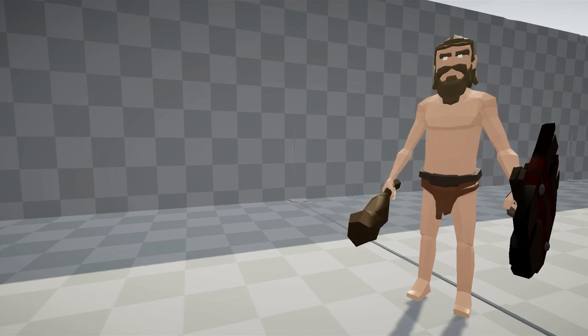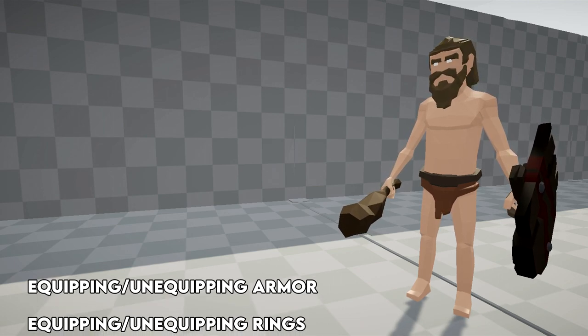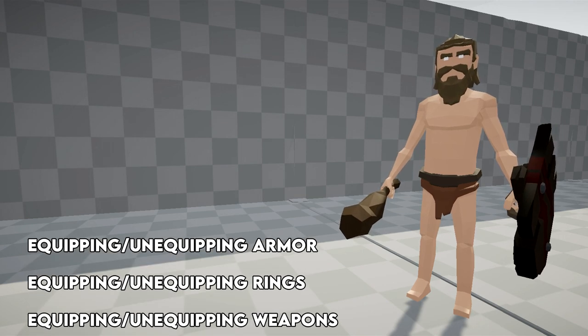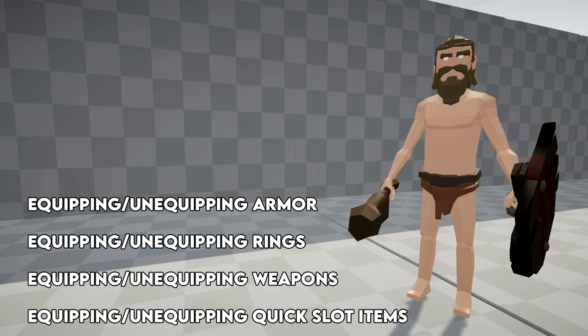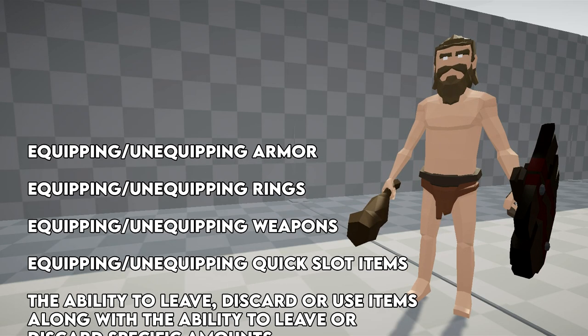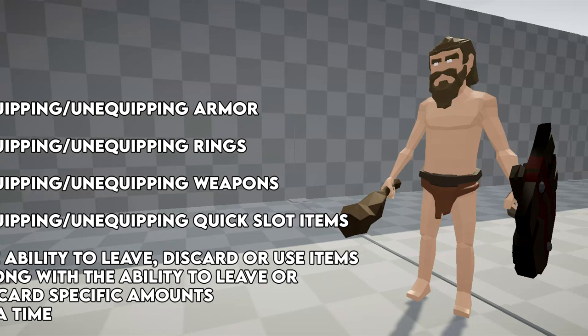This includes, but is not limited to, equipping and unequipping armor with UI displaying armor's bonuses, equipping and unequipping rings with UI displaying the ring effects, equipping and unequipping left and right handed weapons as well as cycling through those weapons with UI displaying the weapon's bonuses, equipping and unequipping quick slot items with UI displaying the quick slot item's effect, and the ability to leave, discard, or use items, along with the ability to leave or discard specific amounts at a time.